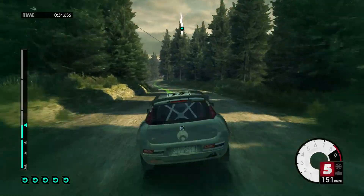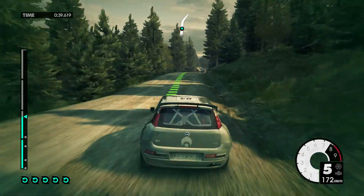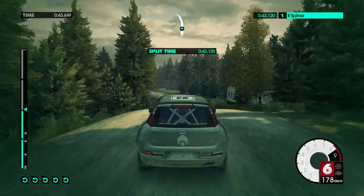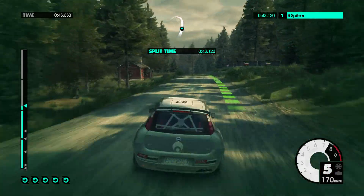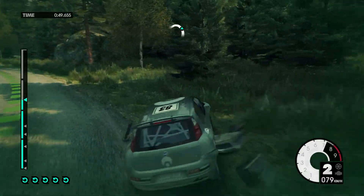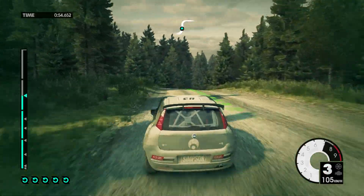Easy right, calm down. Easy left. 80. Press into medium right over crest. Jump. Into medium left. Press.